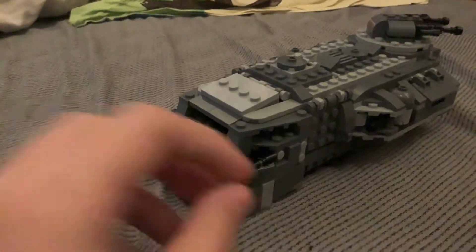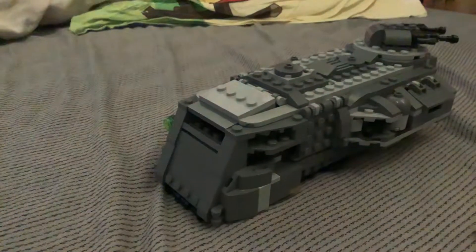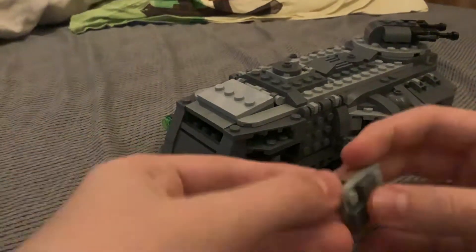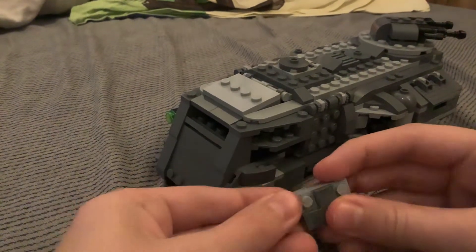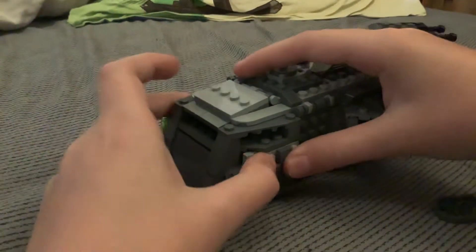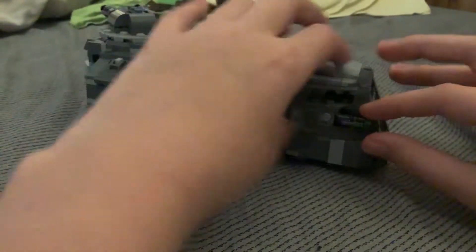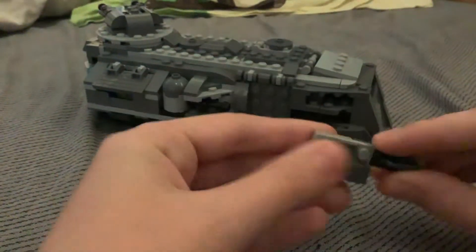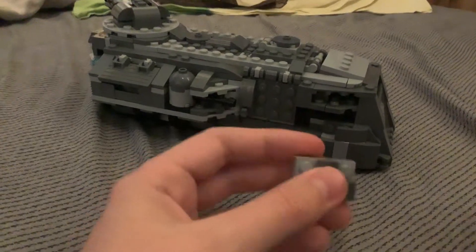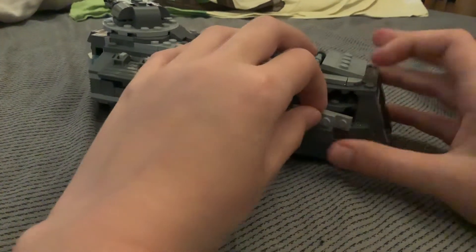And next you go to the front here, where you will just take away the studs and replace them by these grey bricks. I am going to do the same in the other side - take away the studs and replace it by a green brick.